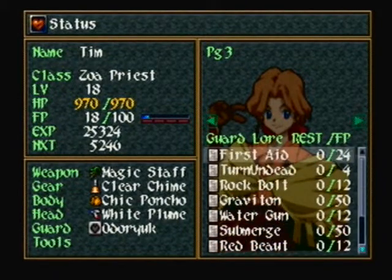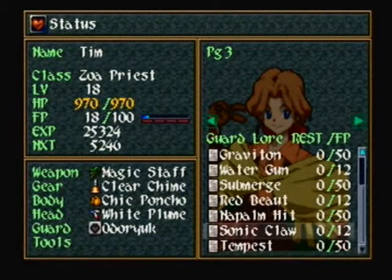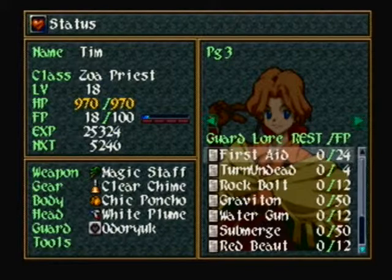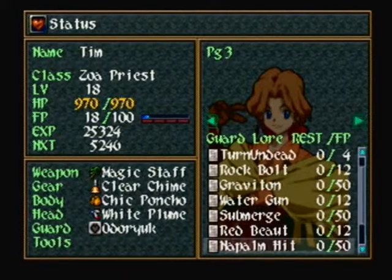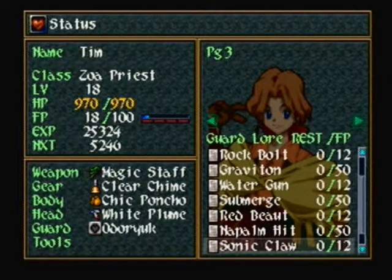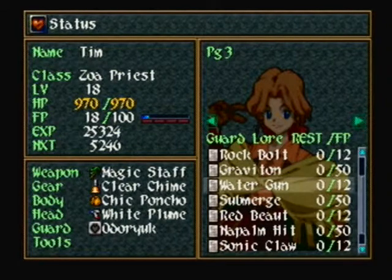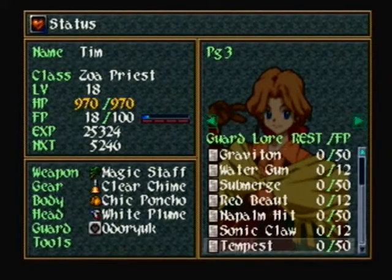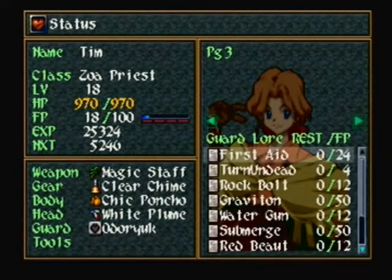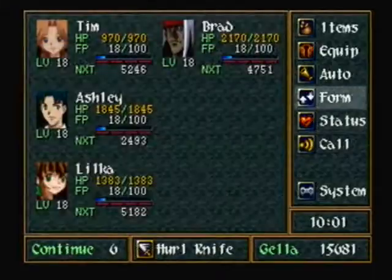As you can see, I managed to get every single one of these moves for Tim. The only one you really need is First Aid, and I'd say you want to get at least Red Butte and Sonic Claw. The other ones you don't need to worry so much about right now, but you might as well go ahead and get them all — it really won't take that long. First Aid is definitely the most important though.